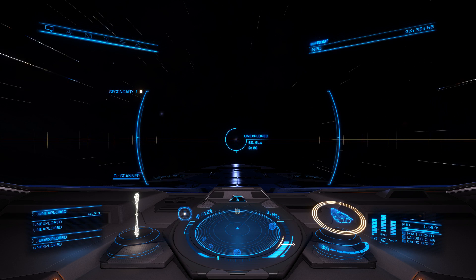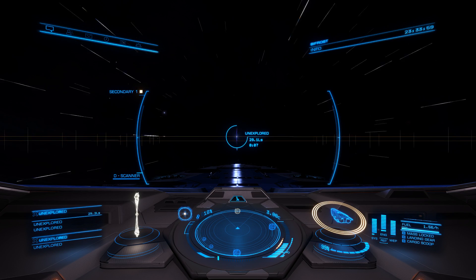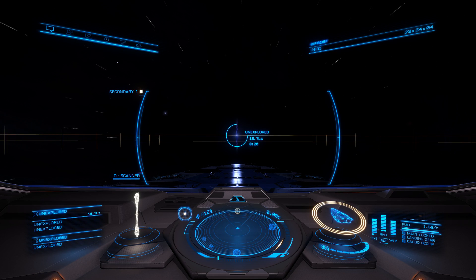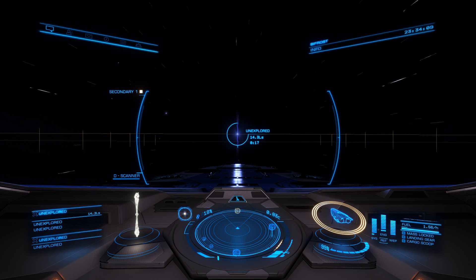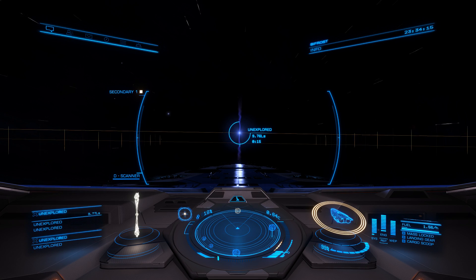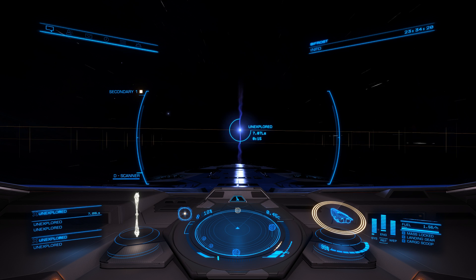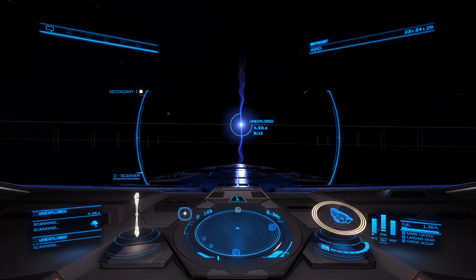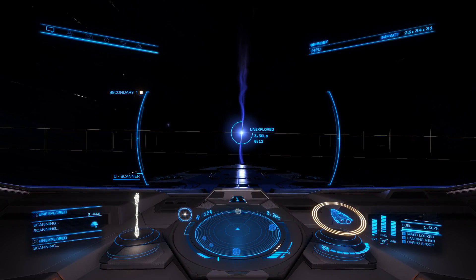Throttling back. There you can start to see the jet cones. Throttling back some more. You want to take your time with these things, but they can shave a considerable amount of time off your trip if you have some setup prior to. All right, getting the scan. Let's get some speed up so we can see the exclusion zone around this star.